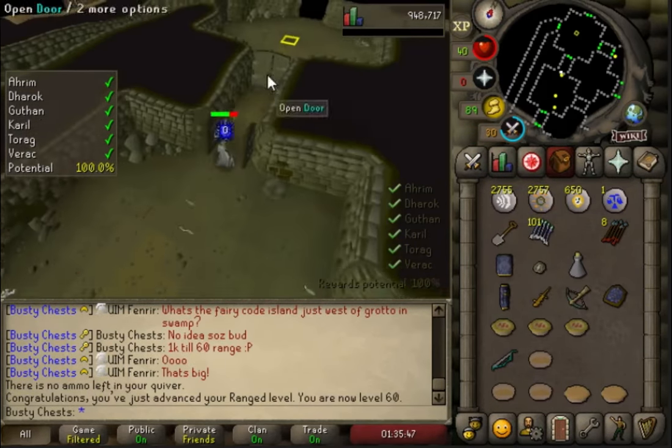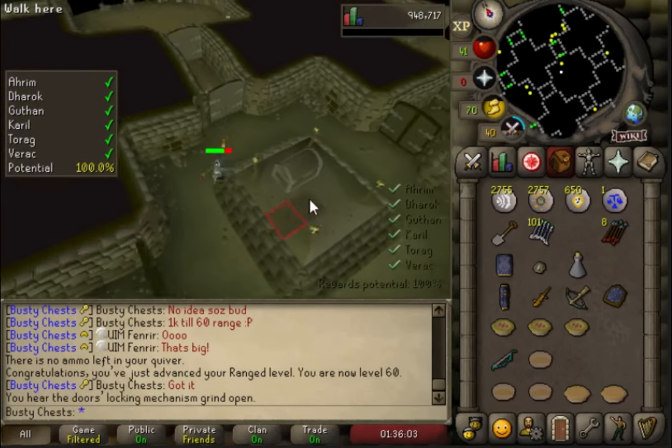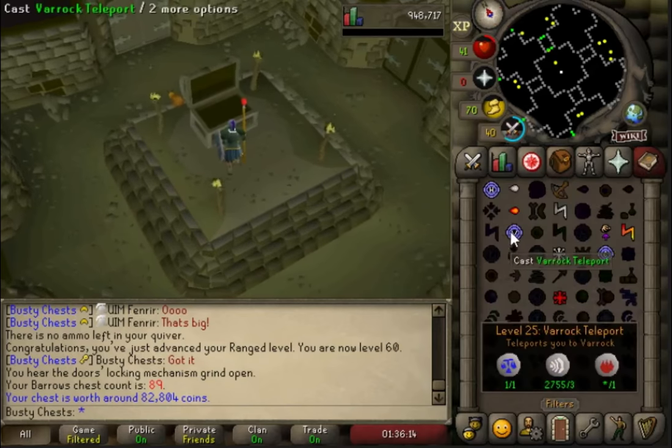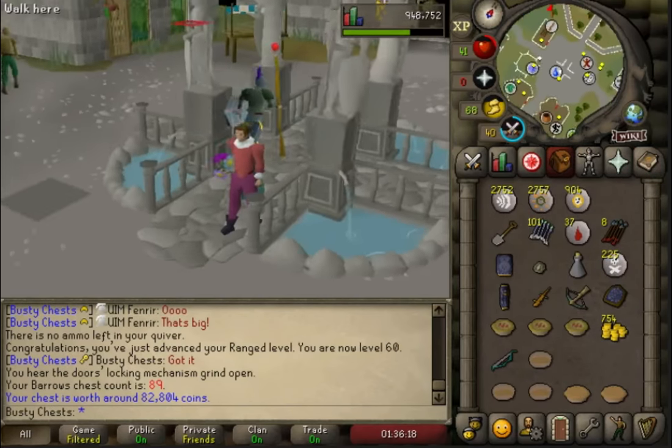I know you're thinking it's not going to be that strong - it's only tier 60 - but this thing hits hundreds at my range level. There's chest 89 - 82k. That's perfect, that should push us over what we need to buy it. I was a bit worried we wouldn't have enough money, but I think now we will just clear it with that 82k chest.